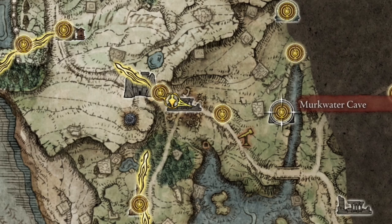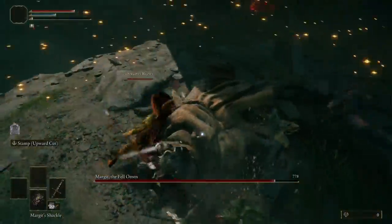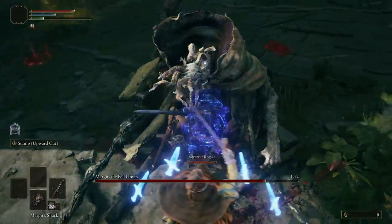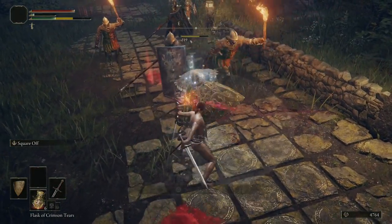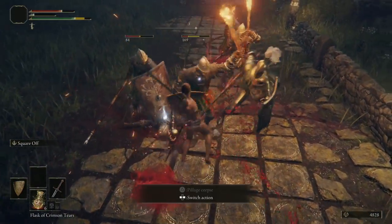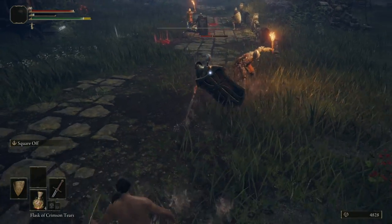The vendor Patches can be found in Murkwater Cave, directly east of the first ruins you encounter. Without spoiling the surprise, the first time you fight him you do not want to kill him — spare his life and the next time you go back he will be a friendly vendor. Simply farm 5,000 runes to purchase the Shackle. I recommend farming for runes in those ruins, where guards also drop a variety of weapons and armor, including the Lord Sworn Greatsword which I'm using in this fight.